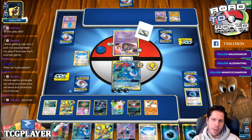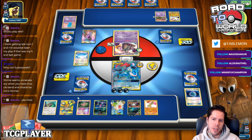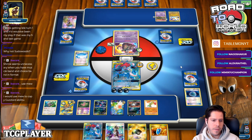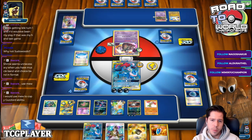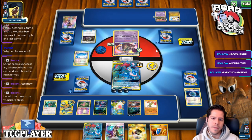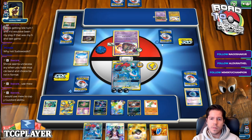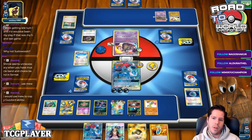I like being able to KO Garb with this guy — that's super good. Investing energy into Mew would not have been a good idea, because then I won't be able to use Guzzlerd the turn afterwards. With Garbotoxin there are no abilities, so investing energy into Mew is not a good idea. He can't Dark Patch onto Mew either, so it's slower to power up. We're at four prizes each, so Counter Energy doesn't even work right now.